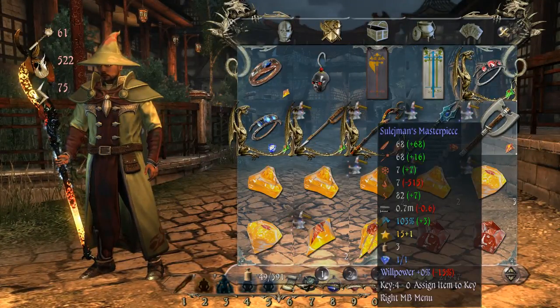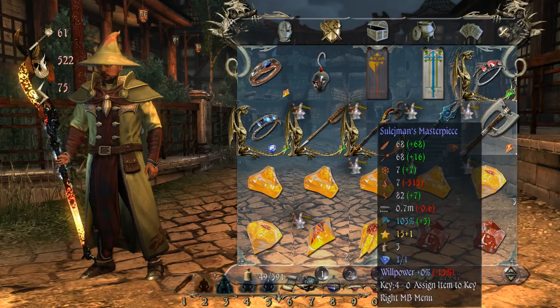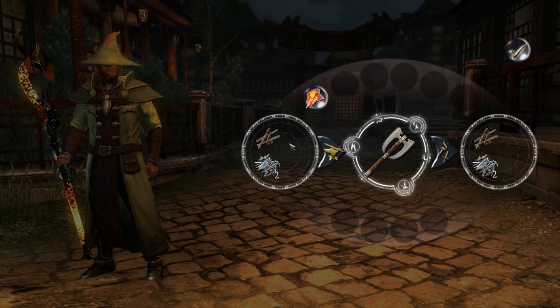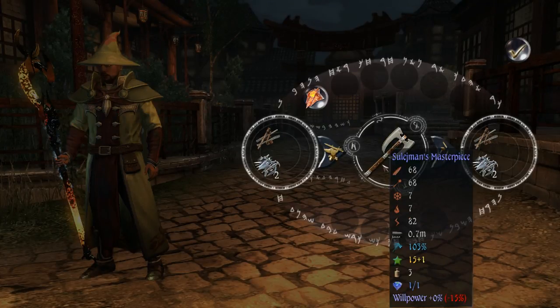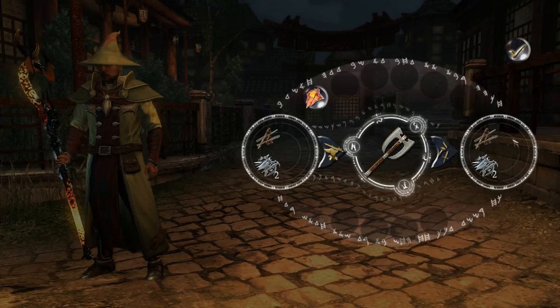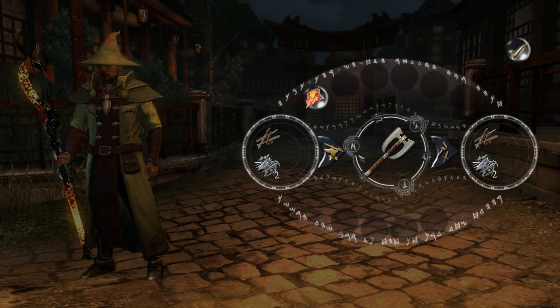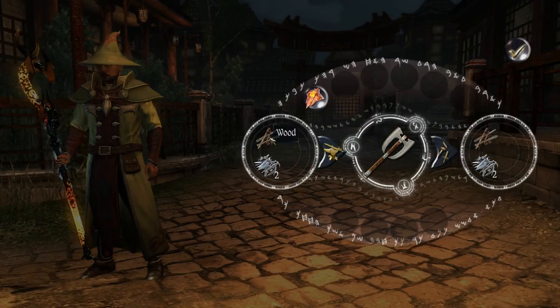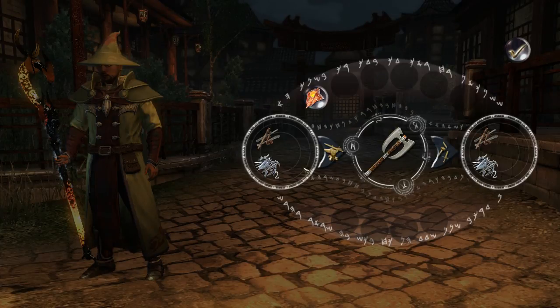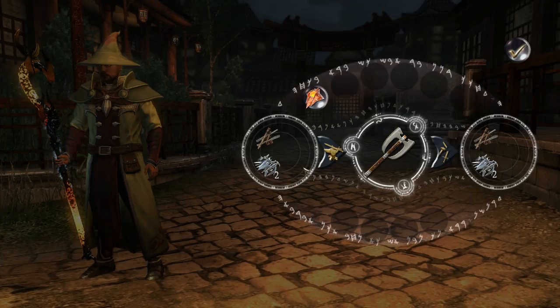We're going to start by showing you how to level up a weapon. A weapon is different from a crystal in the fact that you don't join two weapons together to make a better weapon — you have to craft. You do that by right-clicking any weapon, go to craft. Here you can see two options: dismantle, which tells you you'll get one wood and two steel, and those will go into your inventory; or upgrade, which takes one wood and two steel out of your inventory.